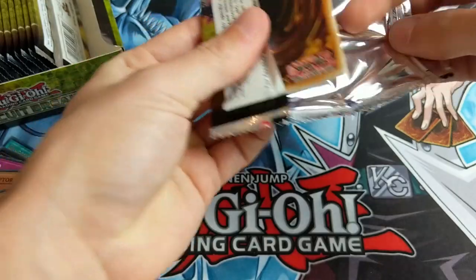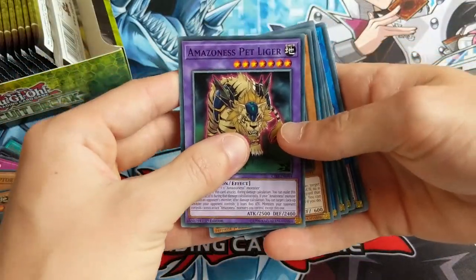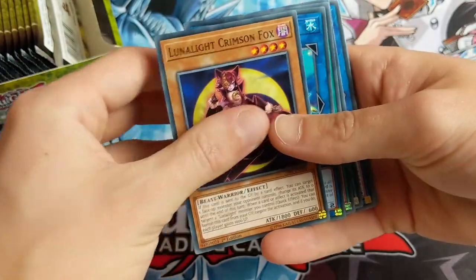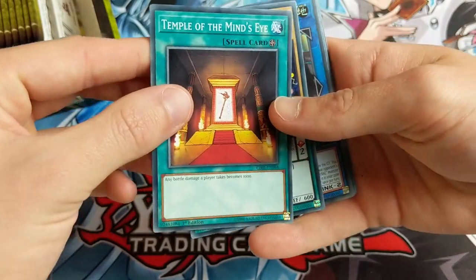Okay, I'm actually getting some good stuff out of this. Like I said in the last video, I got all these boxes from Tier Zero Games, who you can find a link to in the description below. So be sure to check them out at some good prices. Amazon S Pet Liger. Lunanet Crimson Fox. Mistar Boy. Remember, we are looking for a Link Monster for Borrelode. So if one of them comes up that looks spicy, we'll be getting something good.